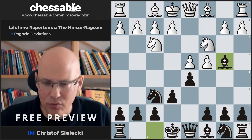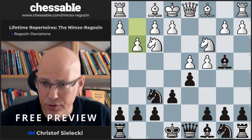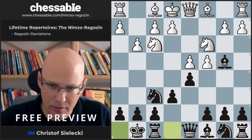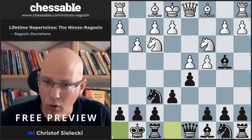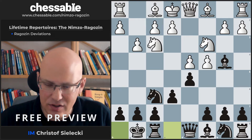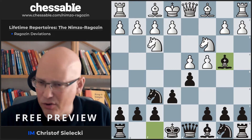The move g3 will transpose — we just castle and reach a position that we can get from various move orders: from a Catalan with Bishop b4 check, Knight c3, or from the Nimzo-Indian with 4.g3. This is not dealt with in this video and is not a very frequently seen move anyway.